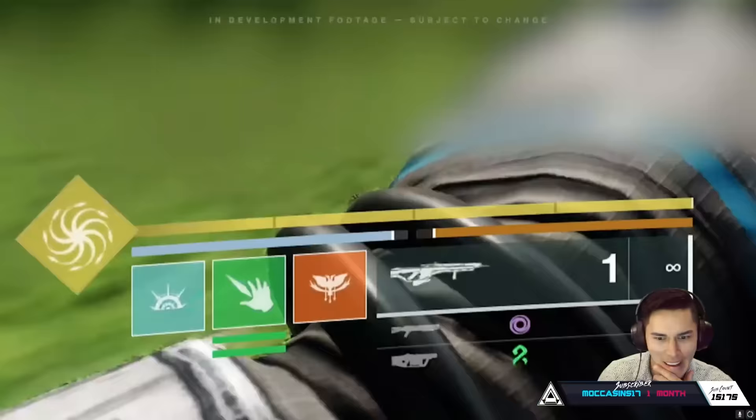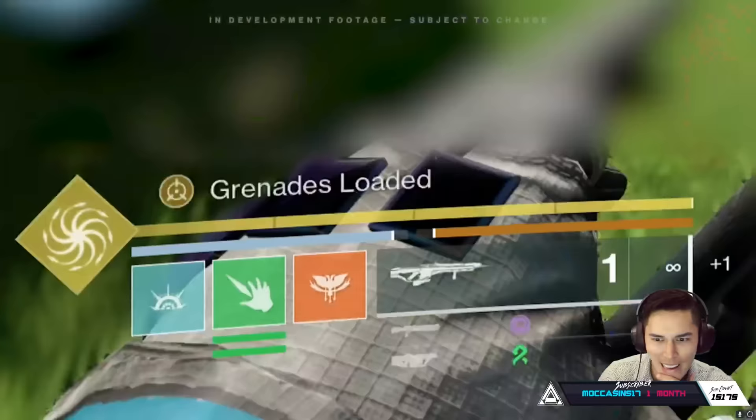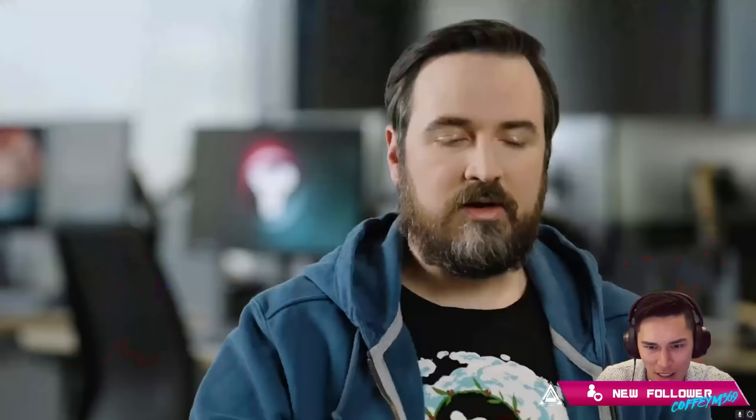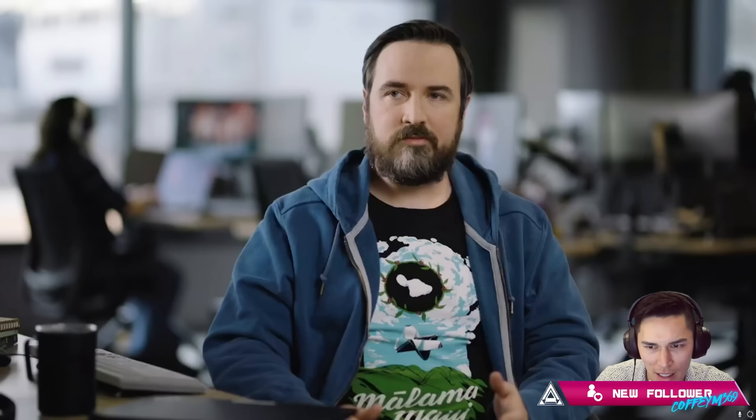In Prismatic, underneath your super bar, there's a light meter and a dark meter. As you deal damage with either light damage or dark damage, it fills the respective sides of the meter. Once both sides are full, you get this new level of power that we're calling Transcendence.